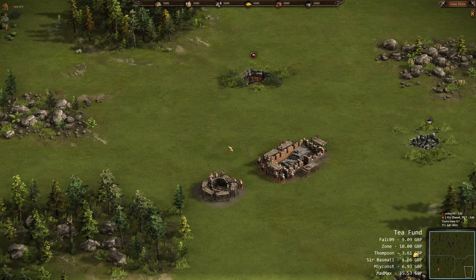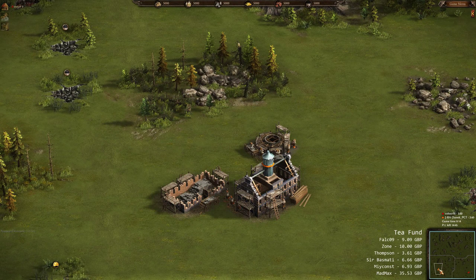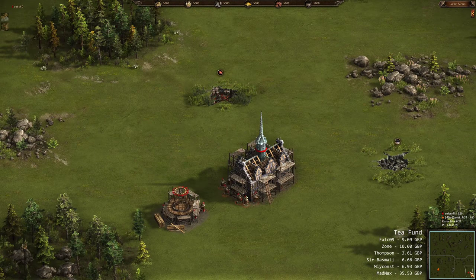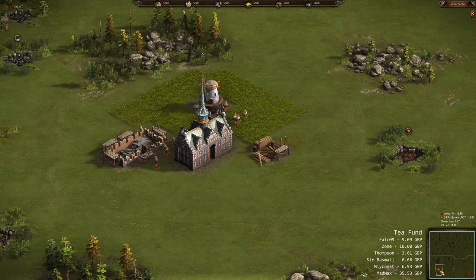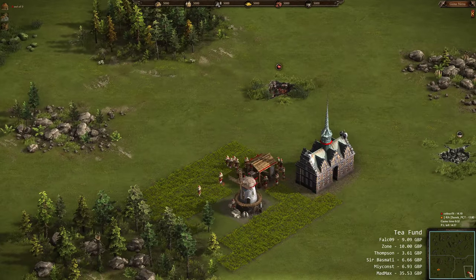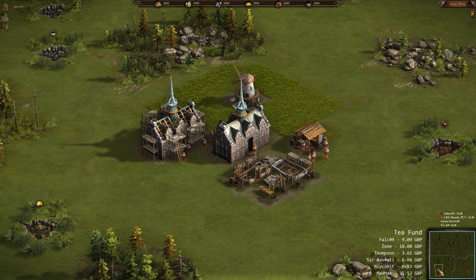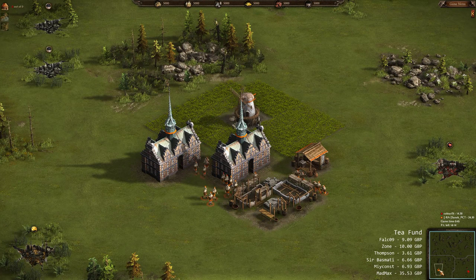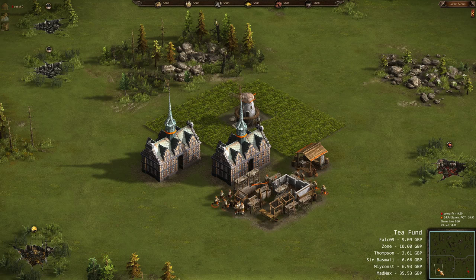They are playing as Denmark and for some reason they decided to play with very similar colors — orange for Sunny Oak and red for Colorfit. I hope we will be able to distinguish the players. We can see that Colorfit is rushing for the market, while Sunny Oak is going for 2 town halls first. When there are just 2 players, it's not very important to get the market before or after, because the price drops are not that significant.